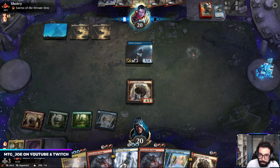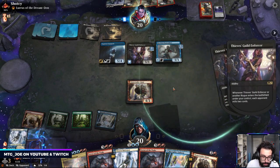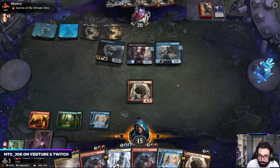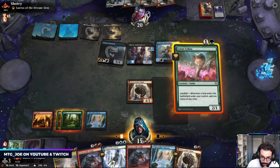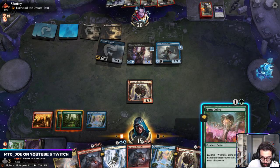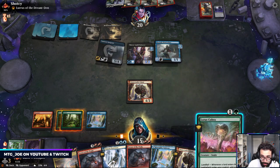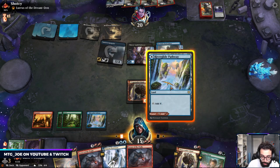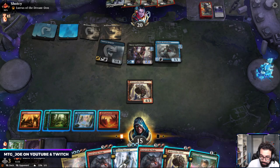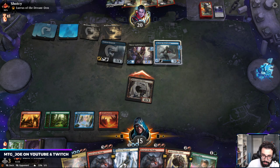They can play out the Wind Robber. That's pretty good — this turns that on. Terror opens us up to get countered. I honestly think we probably just Brazen Borrower and Bonecrusher Giant. This has Menace anyway, so I can't block it. If they want to trade, they can trade.